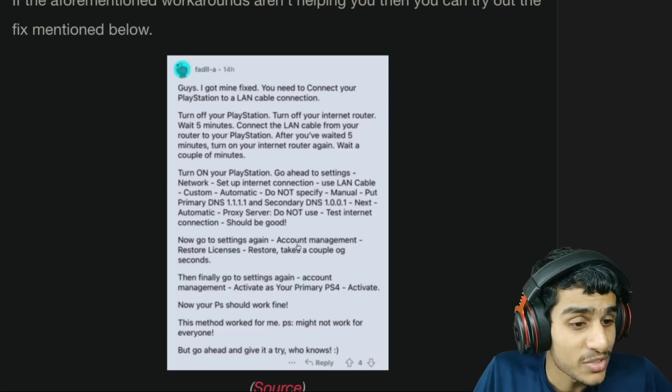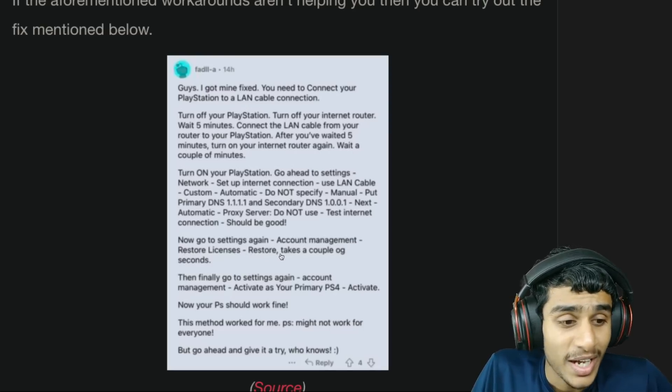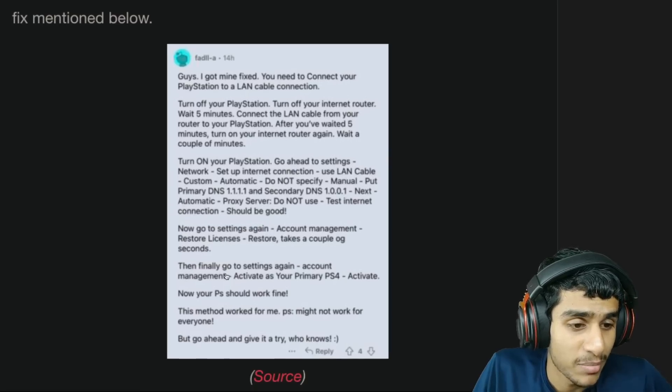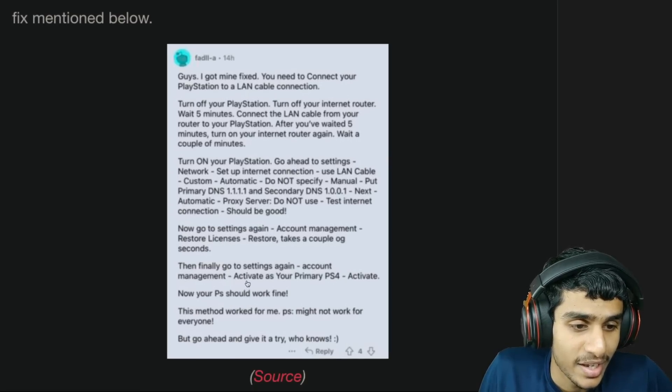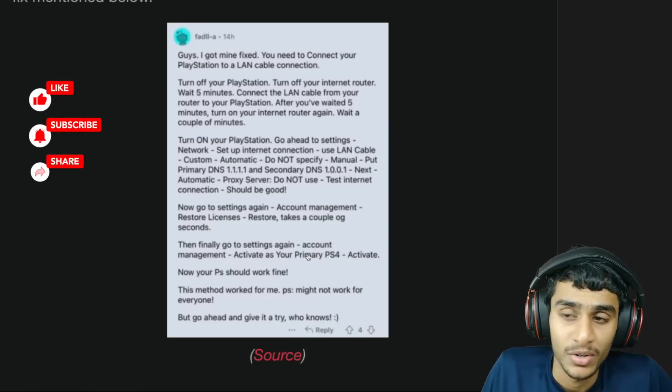Go to Settings once again, then Account Management, and select Restore Licenses. Restoring licenses will take a couple of seconds. Finally, go to Settings once again and activate your PS4 as a primary PS4. Your PlayStation should now work fine normally.